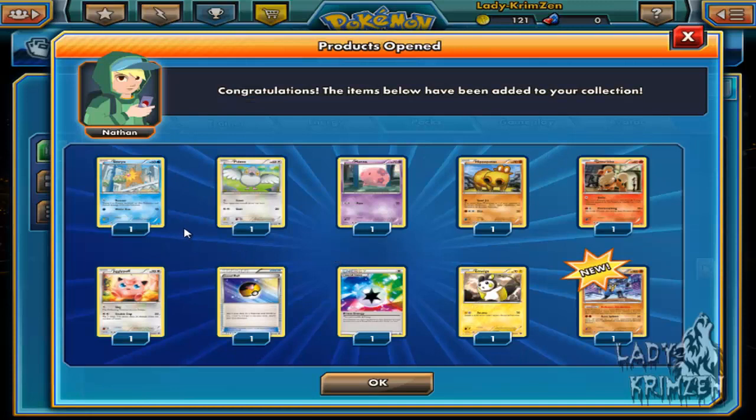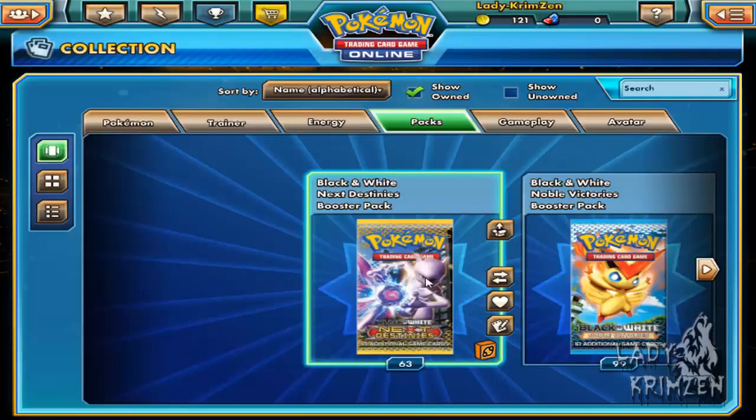Opening up the next pack, we've got Staryu, Pidove, Munna, Hippopotas, Growlithe, Jigglypuff, Grapeleaf, then we've also got a Prism Energy, Emolga Reverse Holo, and a Lucario. I honestly thought we owned this card, unless I'm thinking of another collection — which tends to happen, they use the same artwork for a different collection.